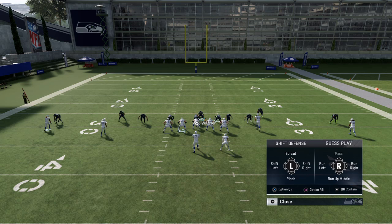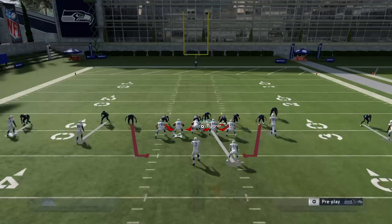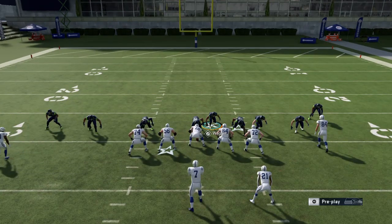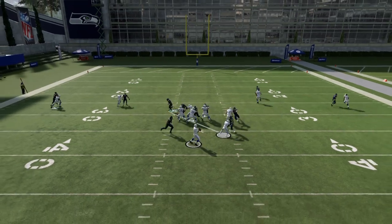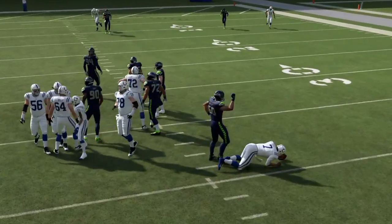Then you hit L1 on the PS4 and guess pass. That's how the setup looks, just like this. You can also spread the defensive line out if you want, which I already did. And then it shoots in.